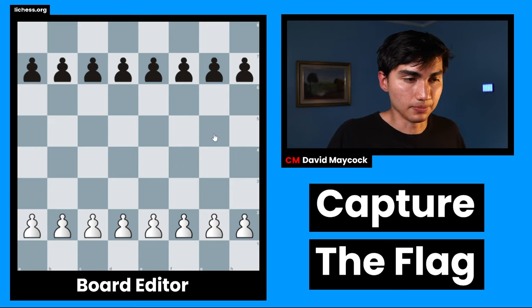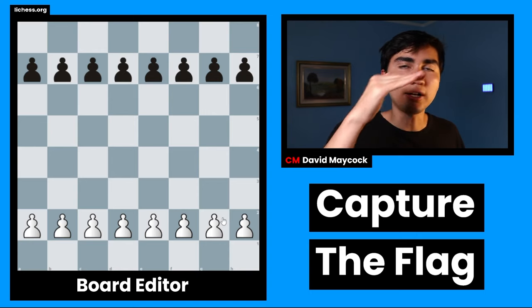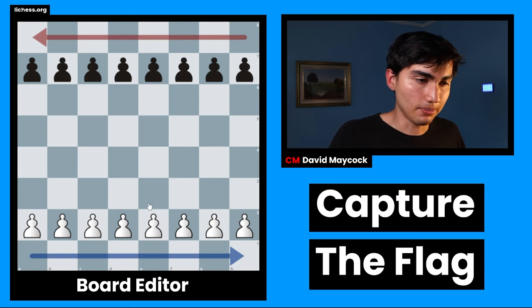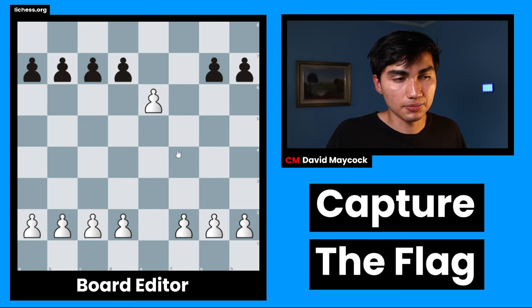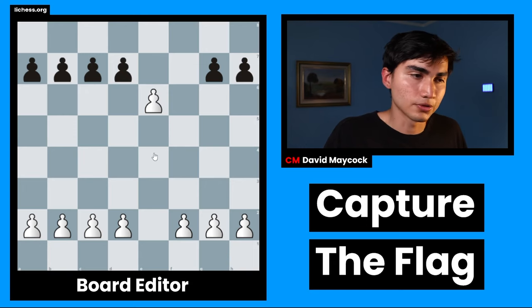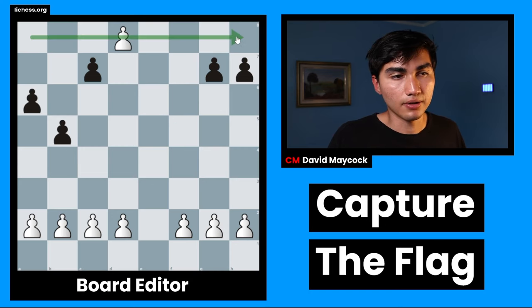The second way of winning, and the reason this minigame is called Capture the Flag, is that if you reach the last row — for white, this is the last row; for black, this is the last row — you capture the flag. For example, white plays e4, black plays f5 — a bad move — then e6. In this position, black has a good move, which is taking, and that's actually the only move to not lose. But if black ignores that, white can advance the pawn, and it reaches the end, which means white captures the flag and wins immediately.